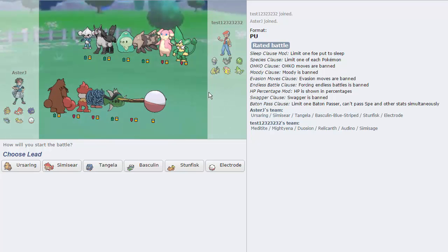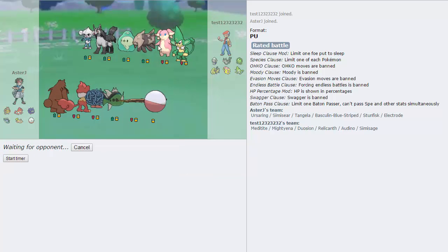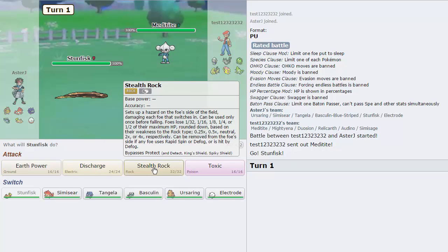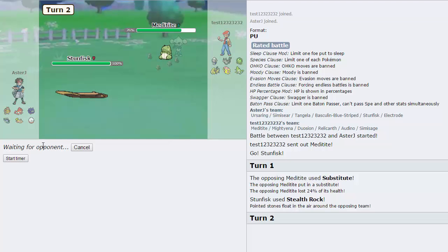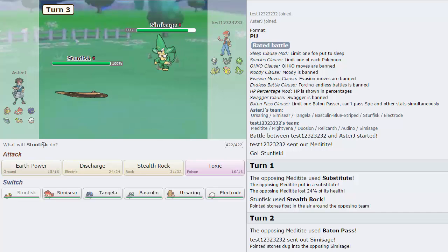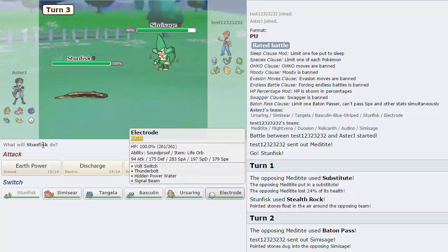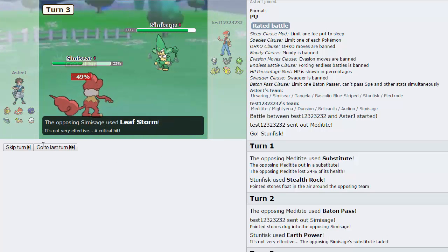We could have definitely done a little bit better had we not been missing. We actually have a pretty good matchup right here against my opponent's team. Meditite is a little bit scary, but I think Stunfisk is just overall my best lead against the majority of his team - takes on the Mightyena, the Meditite. I'm just going to go for the Stealth Rocks right here. As he goes for a Substitute, that's fine - I'm just going to Earth Power this thing. He can do whatever he wants - Bulk Up, I don't really care. He has a chance of getting staticked as well. He's going to Baton Pass this actually, and into what? I guess Semiseer would be the play - yeah, there it is. And we break this up with the Earth Power without a crit - that's actually pretty impressive. Good job Stunfisk. Semiseer takes this thing on pretty well.